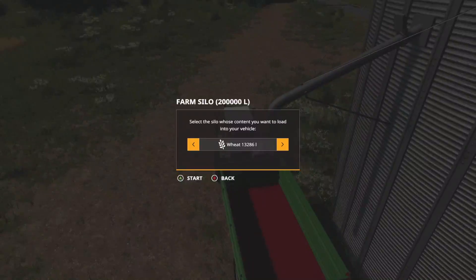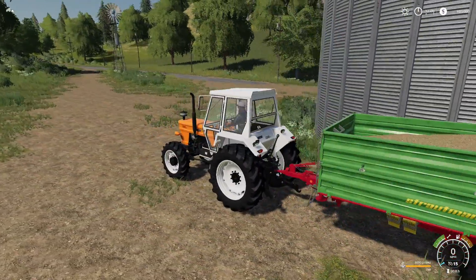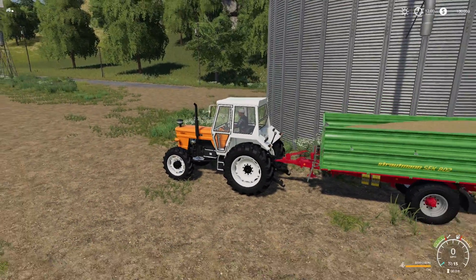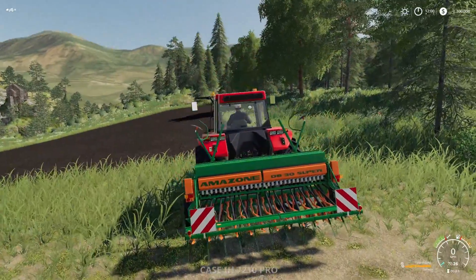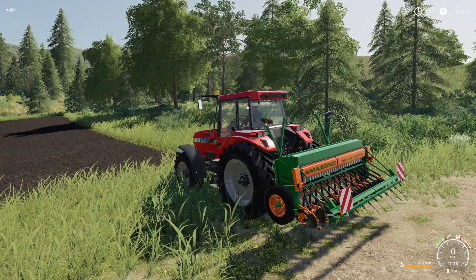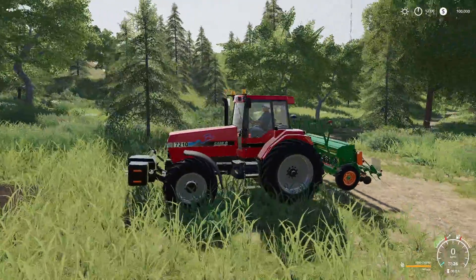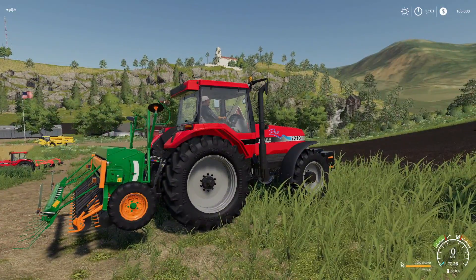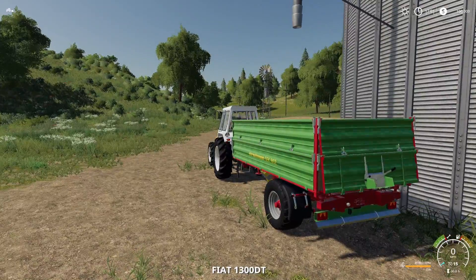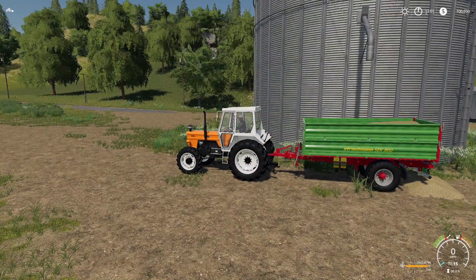We're going to fill up with oats — now you can see at the bottom right hand corner that says oats. You know exactly what is in there. Same thing with barley at the bottom right hand corner, and we can change it to anything that this can plant and it tells us what it is. We also have the percentage: if we have 8,000 liters in here that's 100%, and if we dump some of it, there you go — now we have 87% left. That's so cool.